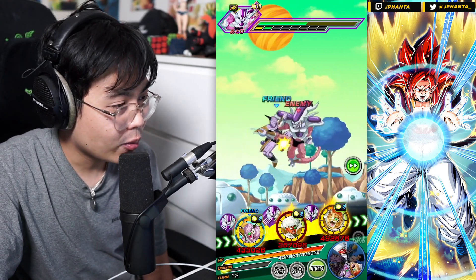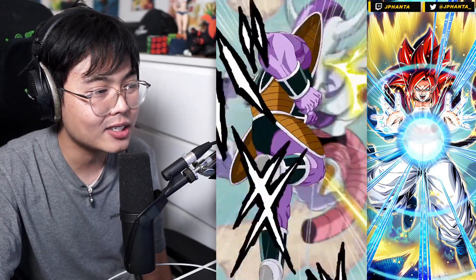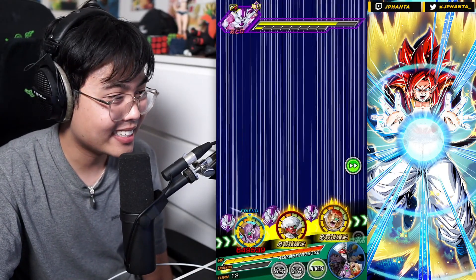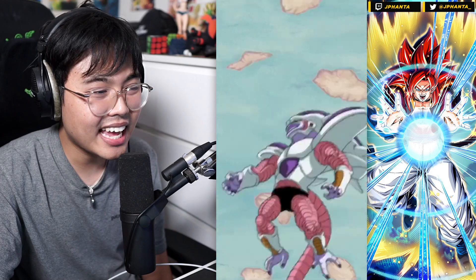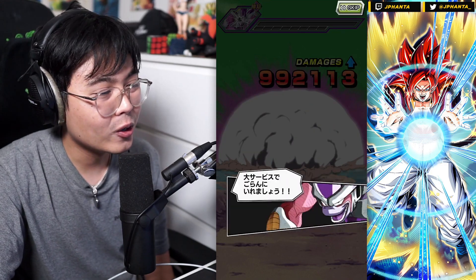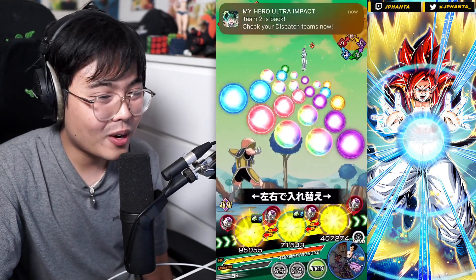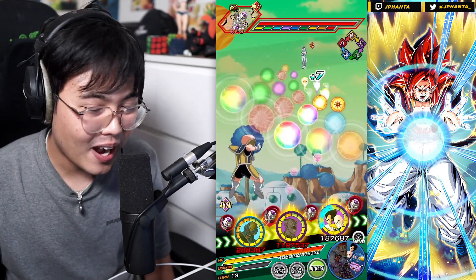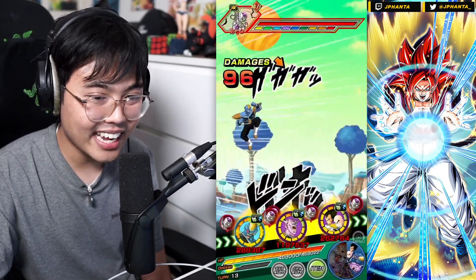I did make a tier list video but had to scrap it because so many new free-to-play cards kept coming out. I thought the seventh anniversary EZAs were done, so I made the video and updated the tier list — and then came Ginyu Force new EZA, Bardock Squad EZA, and the new Juniors potentially getting EZAs. Probably when all the Bardock members are EZA'd we can do the tier list — maybe around Saiyan Day — though there'll probably be more free-to-play cards coming out then too.